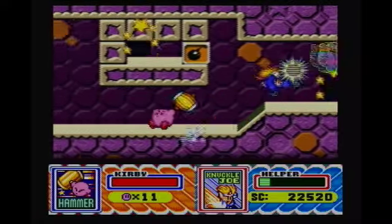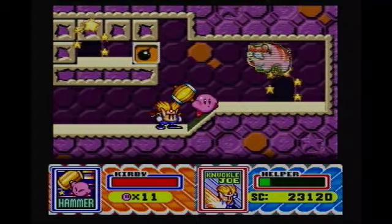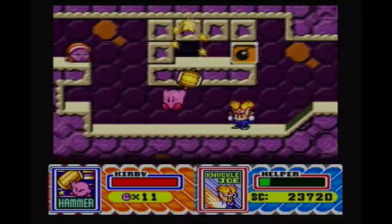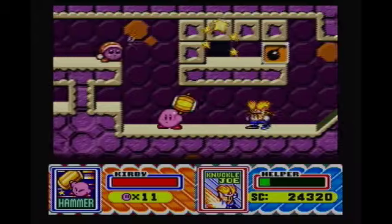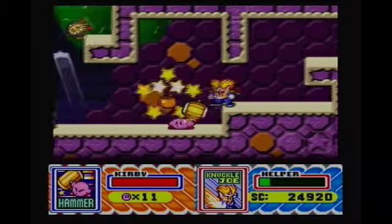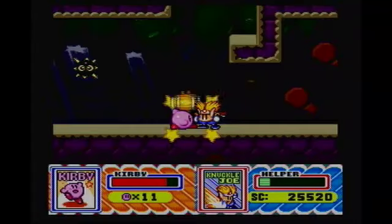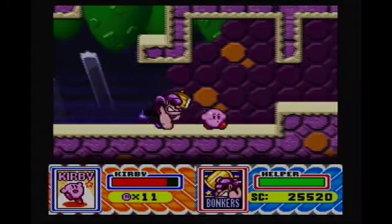Now that I'm done explaining Hammer Kirby, what you could also do — I tried to do this in the last episode but I couldn't — you can press X while dashing and throw your hammer. Maybe that's just for the remake, I don't know. Anyway, let's just give Knuckle Joe to Bonkers.